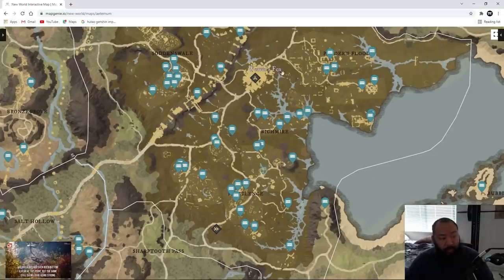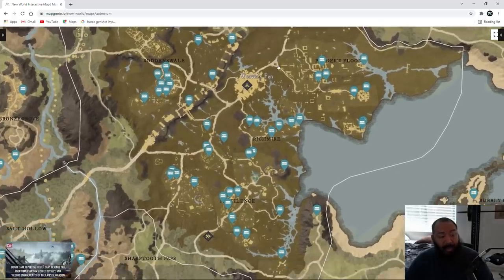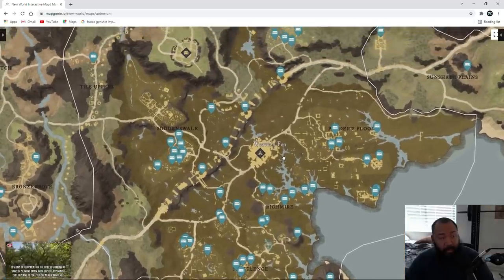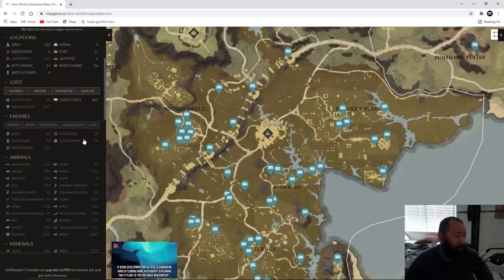The place you guys are going to be looking for is Weaver's Fin. The chests I have showing here - for those of you who don't know about this website, this is mapgenie.io - are just tier two chests and above, so large chests and above. If you're curious, you can head over to this site and activate large chests. You can even activate the elite chests because there are some elite chests in this area.